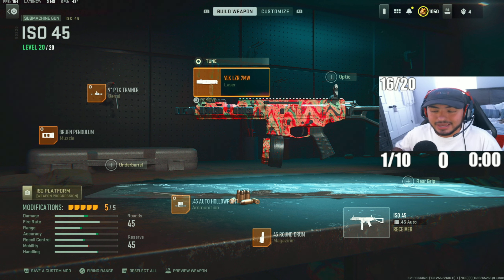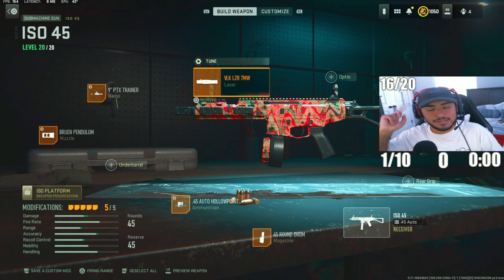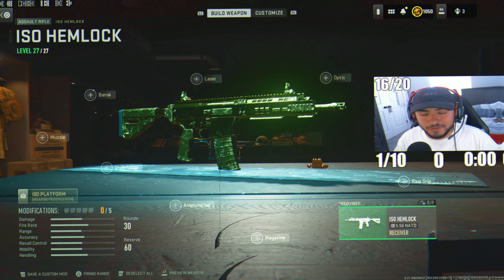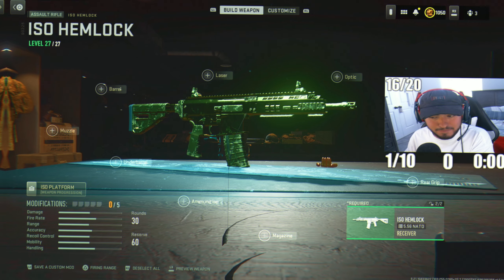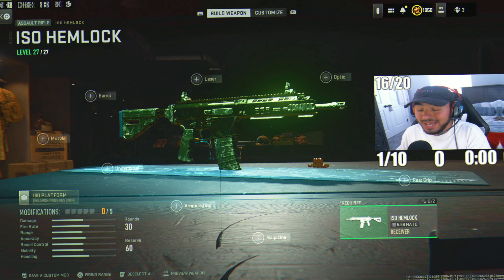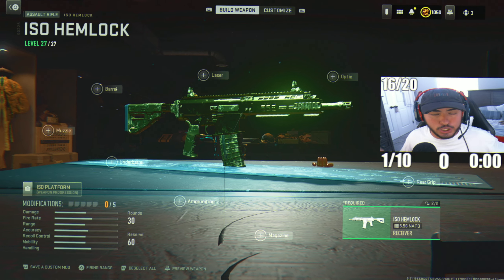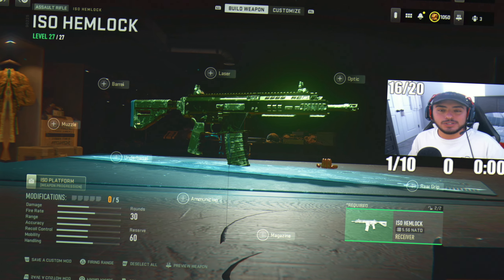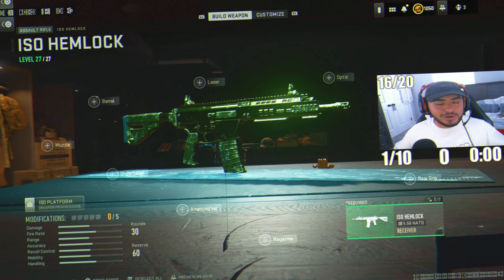Drop a comment about what you think of this setup. Coming in at loadout number four, I went with the ISO Hemlock assault rifle. This might not be everyone's top pick for ranked play, but this AR is literally a beam — especially since the Cronen Squall got a huge nerf going into Season 6.